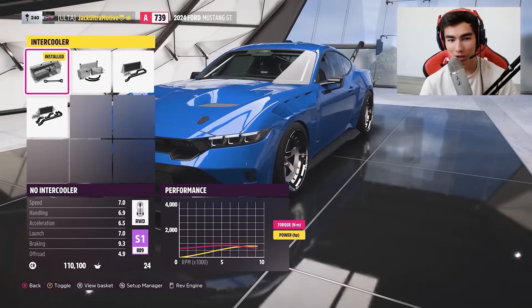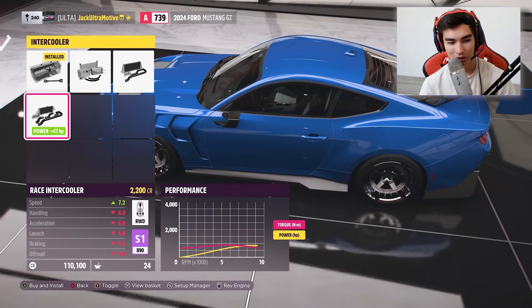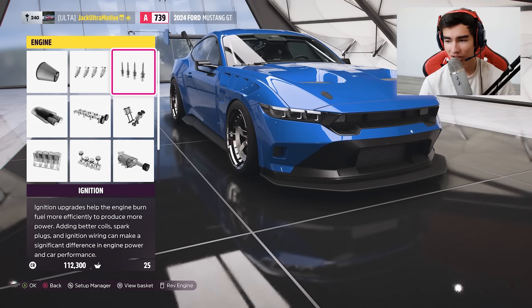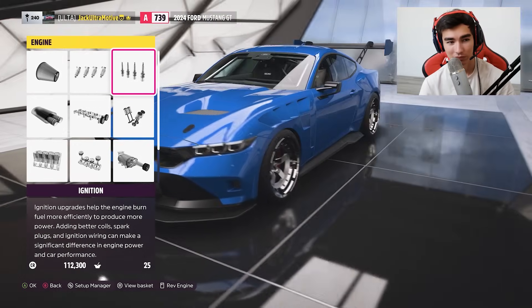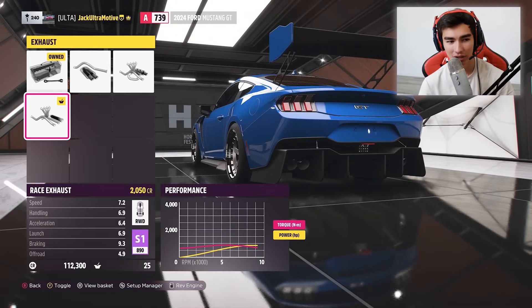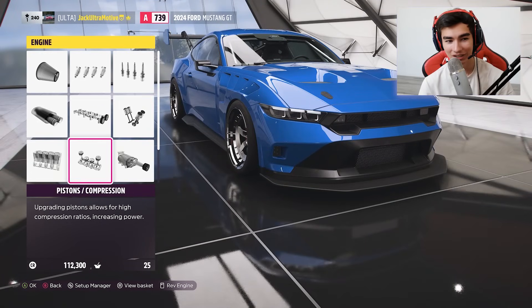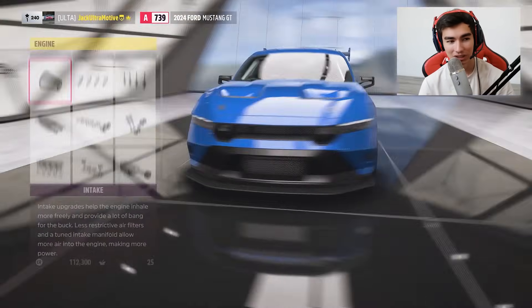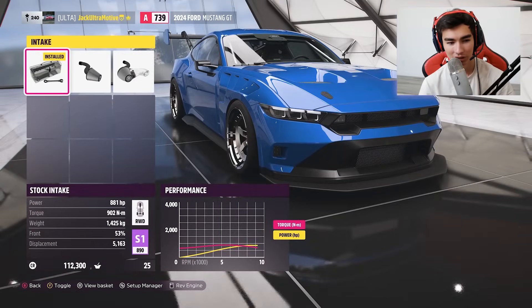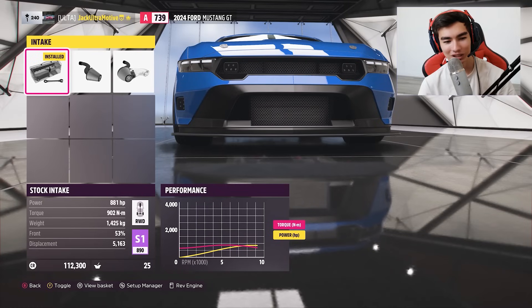I'm going to give myself a little bit of the advantage because we currently have, I think, 881 horsepower. I don't think that's going to mean that I'm going to have walking odds against this GT3 RS, because you've got to keep in mind — we are heavy. Can I even see how much we weigh? We weigh 1,400 kilograms.